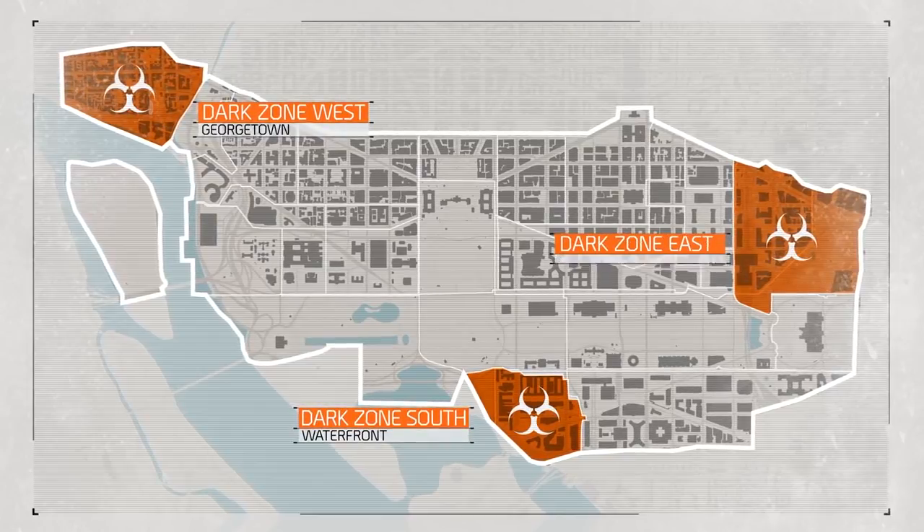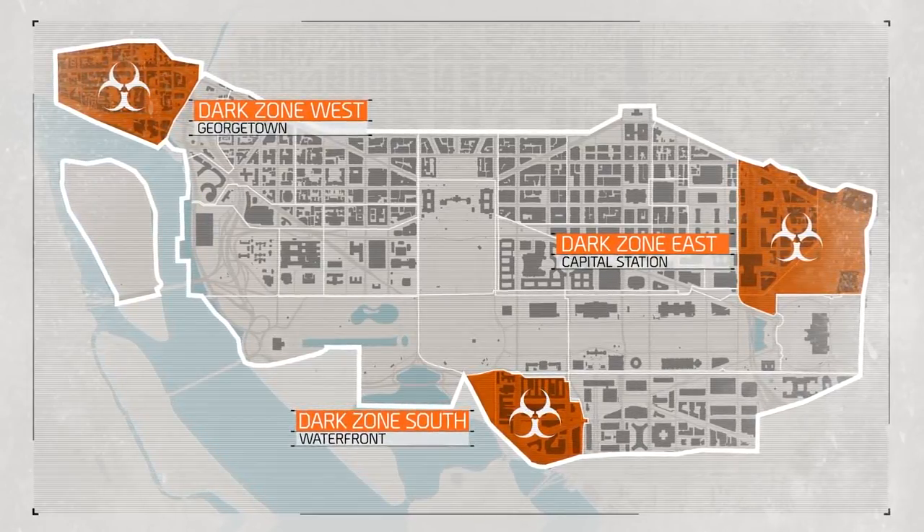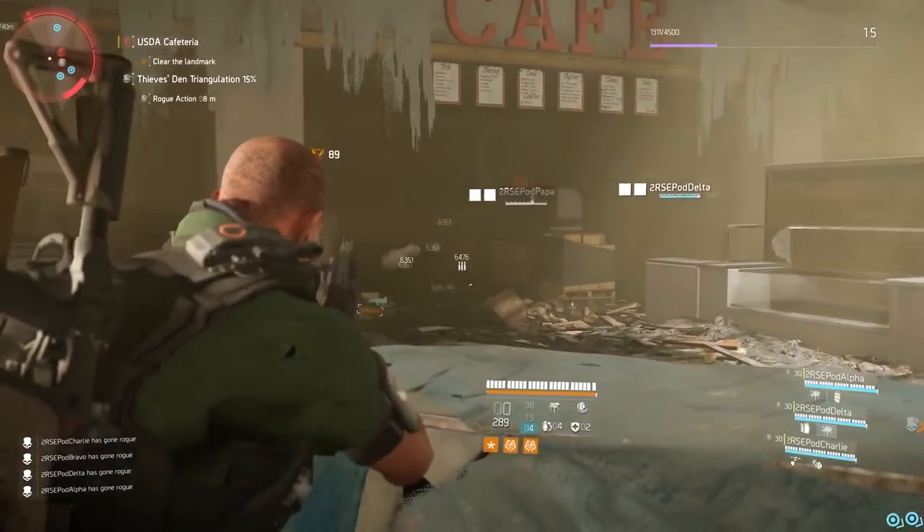Dark Zone East, located in Capital Station, is the largest of the three Dark Zones. Players can utilize long sightlines in overgrown governmental parks, creating a swamp-like atmosphere. But that's not the only thing that has changed — not even a little bit.